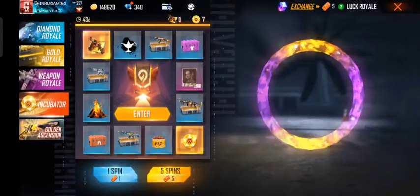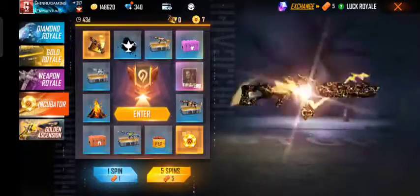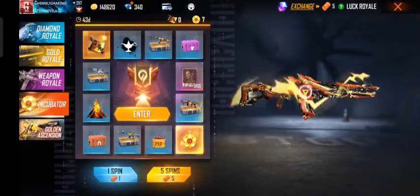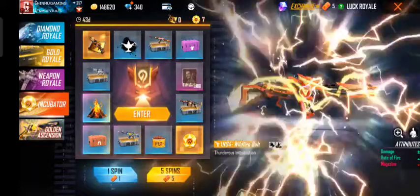Okay guys, now we need to check out the game. Let's check out our path and technical questions. We need 5 spins — it's a 5 spins section. And we will check out our tokens at the event.